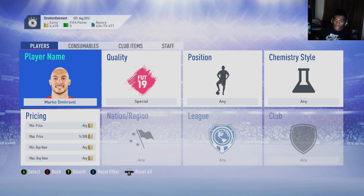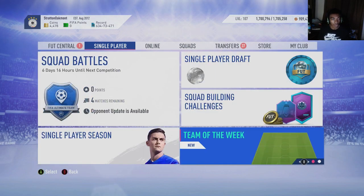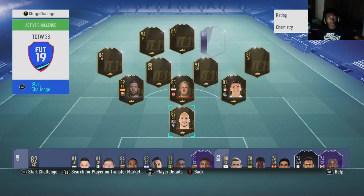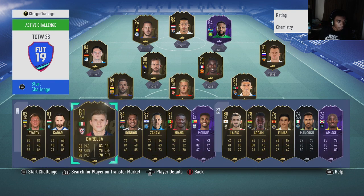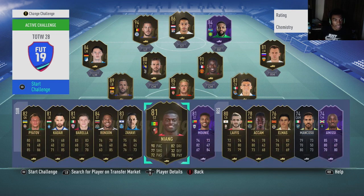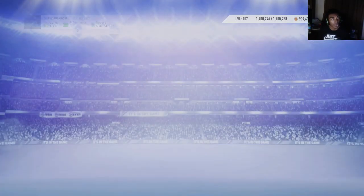If you can't pick up any Marcos, you can do that with all the informs I just went over: Barella, Piatov, Marco, Bakambu, Rondon, Schultz, Gillick, and Zahavi. That's an example of what I mean by sniping and mass bidding. You can pick out any of these informs and go do that — Gillick, Piatov, Barella, Rondon, Zahavi, Schultz, Marco, Bakambu, and Munyain. Those are the informs you can snipe and mass bid on to make some quick coins.